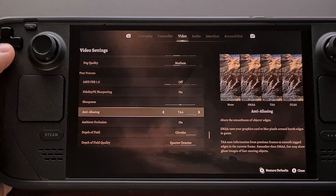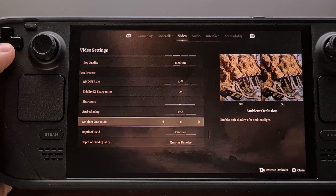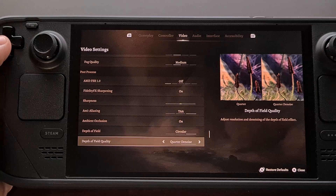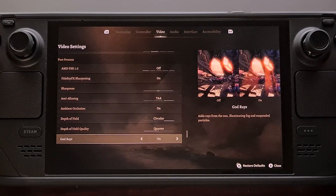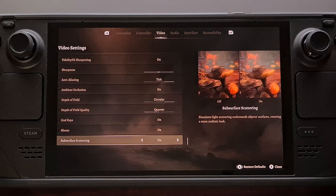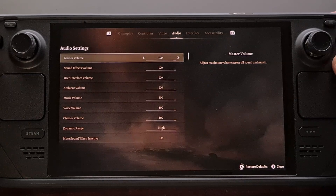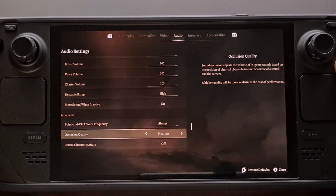For anti-aliasing, set it to TAA. Ambient occlusion is on. For depth of field, keep that at circular, and depth of field quality keep on quarter. Make sure god rays are kept on, keep bloom on, and the same for subsurface scattering. Then, over in the audio in-game settings, look for occlusion quality and change that to medium.